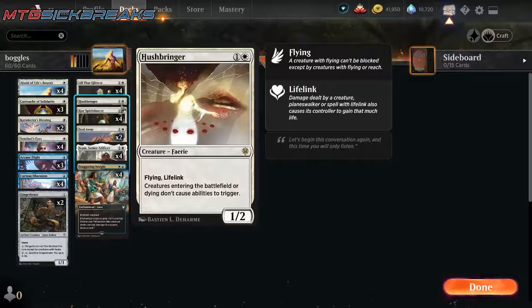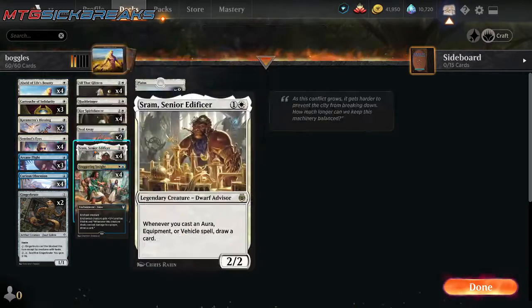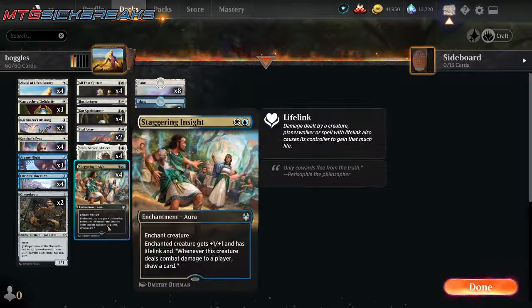The goal is basically to get out Core Spirit Dancer or Saram with an Aslid to protect it. And then you can just go ham drawing cards and playing all the enchantments on it.